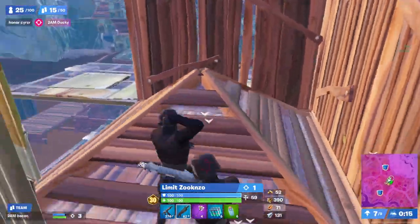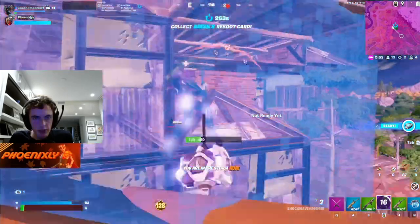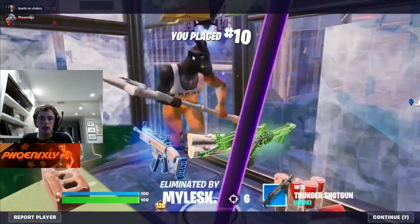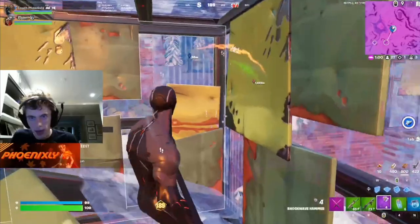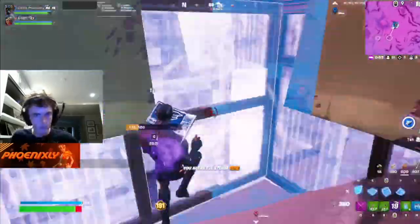Hammers in Chapter 4 are extremely OP and almost necessary to win games. Too many times this season I have seen hammers completely throw games for players, mainly because they are being extremely lazy when using them. When using hammers, make sure you are playing very high layers and that you are aware of where the dead side of the moving zone is. When you go to hammer, try to hammer towards the dead side of the moving zone in order to reduce the odds that you end up in an opponent's box.